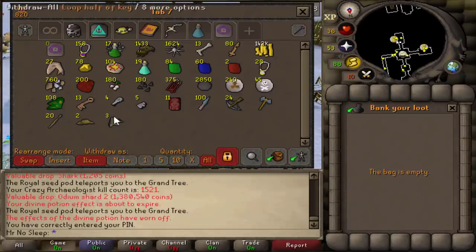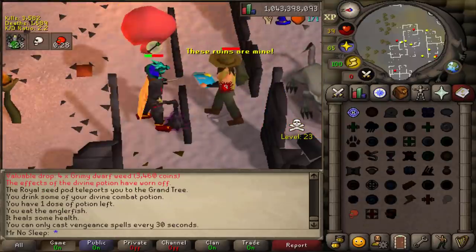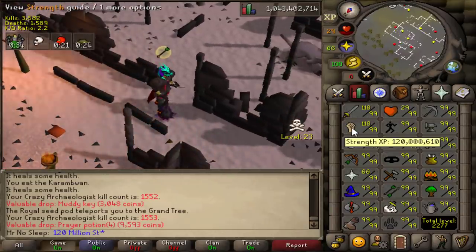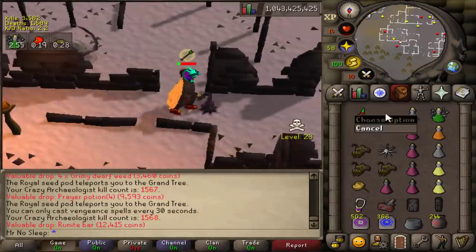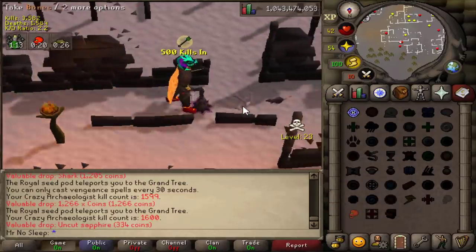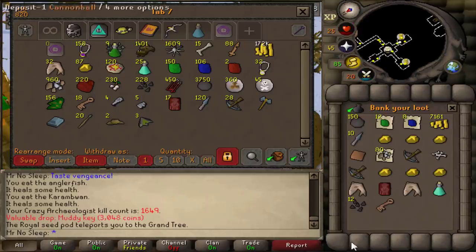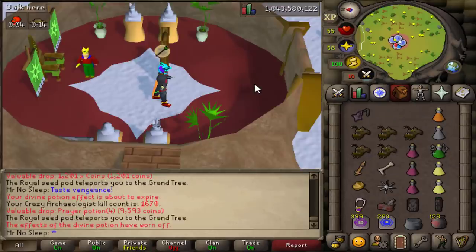Ladies and gentlemen, the third Odium Shard — great for Iron Men and main accounts especially at current prices. That's three Odium shards and no Malediction shards, but Odium is more expensive so I'll take it. I also hit 120 million Strength XP, which was nice. Alongside shards, you can expect Rune Crossbows — popular for early Iron Men — and Dragon Arrows at 1 in 128, quantity 75. Those have skyrocketed due to Necks, making them another valuable and fairly common drop here.